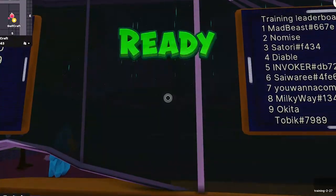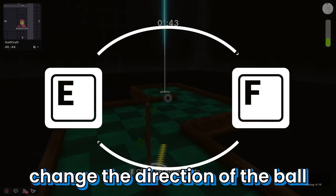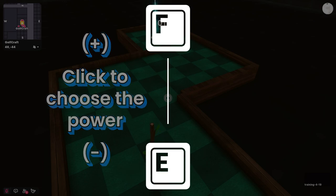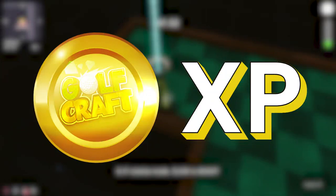The main game mode is training, where we will be winning our first GOLCOINS. The idea is super easy: use E and F to change the direction of the ball, then click to choose the power using the same keys. Then click again to shoot the ball. Complete the stage to win GOLCOINS and XP.